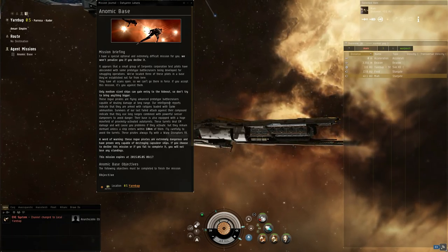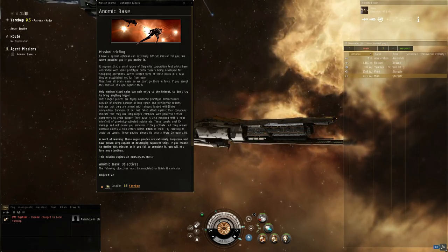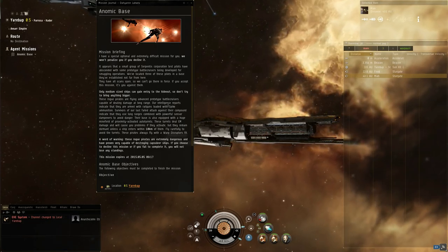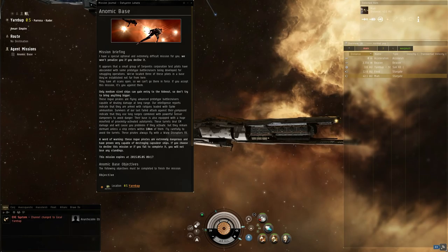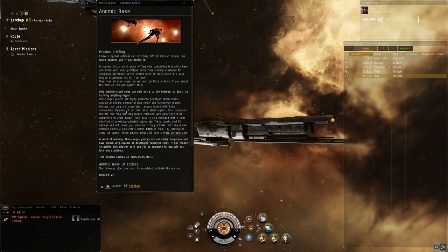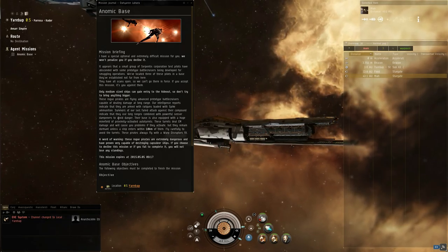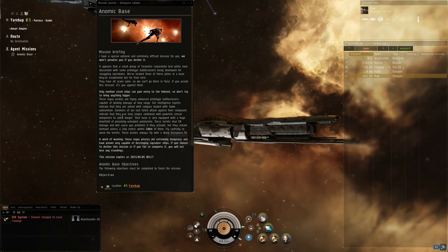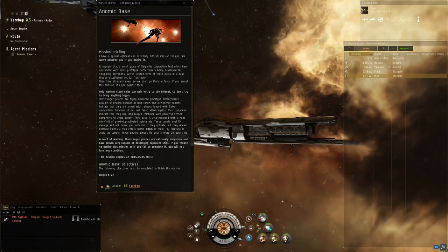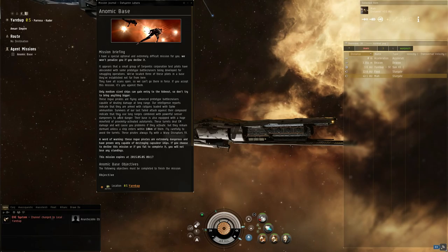Spike ammo has a high optimal range bonus but a very bad tracking penalty — negative one — so getting in close means they can't track anymore, pretty much. They also use dampeners, and I remember last time they damped quite significantly. So all this info here is pretty much pushing you to get in close.